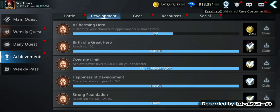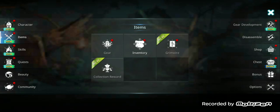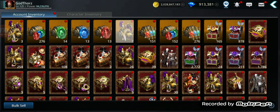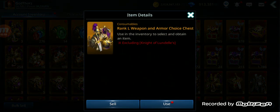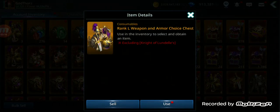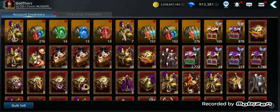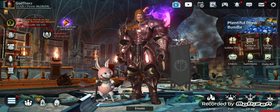Another source we had before — though it may no longer be available — was the rank L weapon and armor choices exclusive to Knights of Lundell, which we got from the Powerful Login event. I believe the Powerful Login will return, so when you see that event try to complete it for those amazing rewards. On top of that we got another seven rank L pieces from random drops, so in total around 14 from that event.